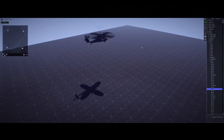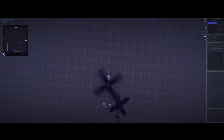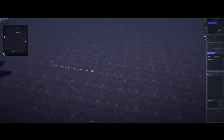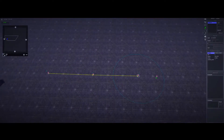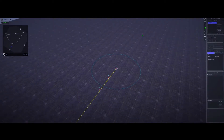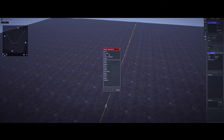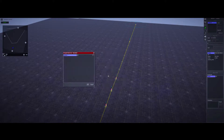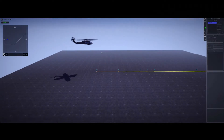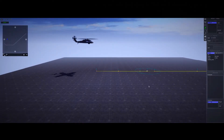Now we need to set up the waypoints our helicopter will travel. Add a waypoint and place it wherever you like. It doesn't really matter how many waypoints you use, but if you want a smoother landing, use more. There are two ways to make your helicopter land: you can either make it come in and slowly descend in a gradient, or fly directly over the landing point and drop straight down.